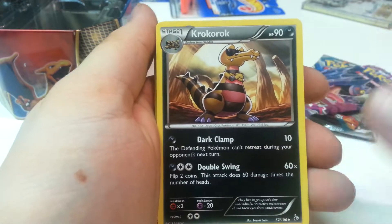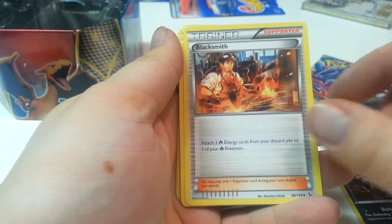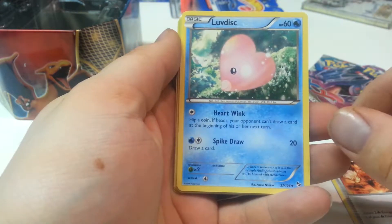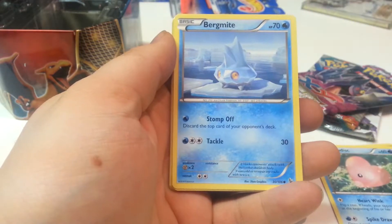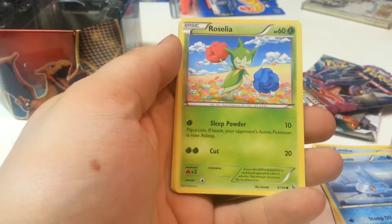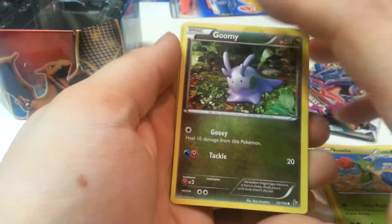We'll start off with one of these. We've got an XY Flash Fire pack. Each pack I think has 10 cards — I think they used to have 11 as a kid, but I'm not 100% sure on that. It may have been a different card game altogether. We'll open it and keep the scissors nearby just in case.